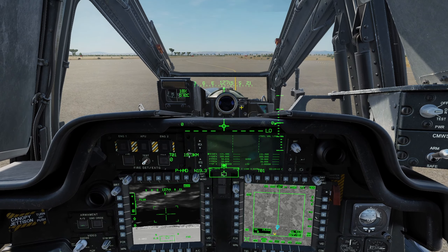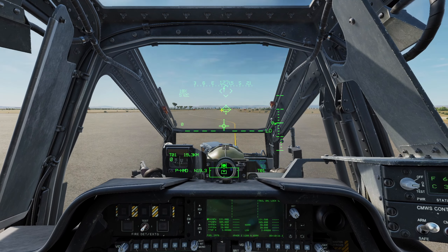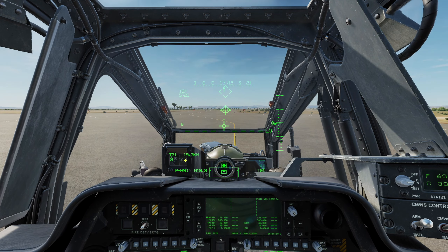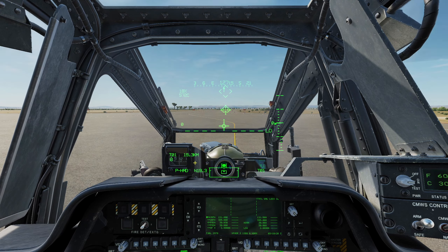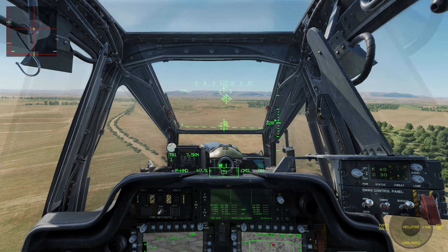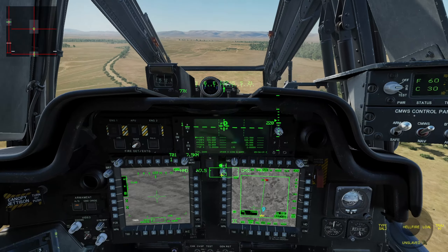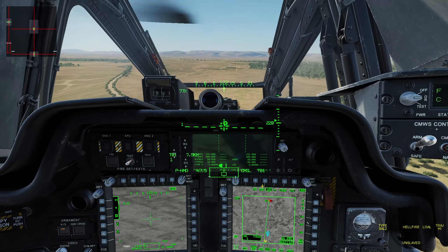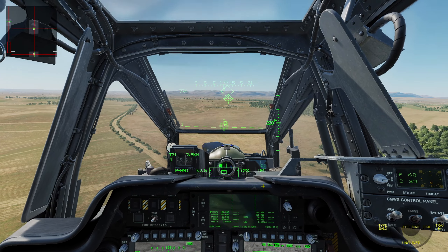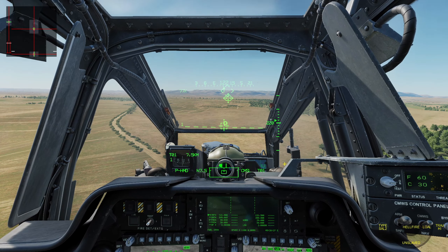Alright, so now all we have to do is fly out there and engage. By making that our destination, we get the range to it. I'm going to try to fly and put myself just within the minimum launch distance of the hellfires. I went ahead and moved up to about 7.5 kilometers from T01. I've contacted my AI JTAC, had him turn on the laze, told him I spotted it, and gave him the call that I'm inbound.